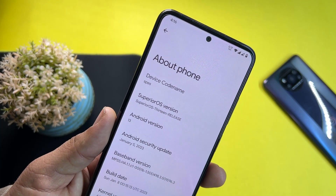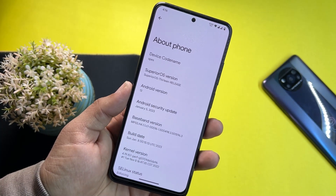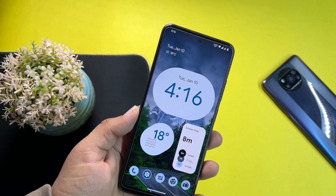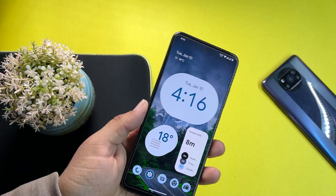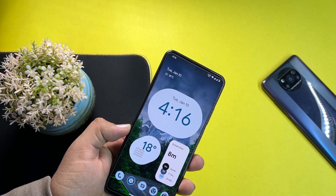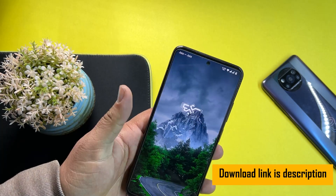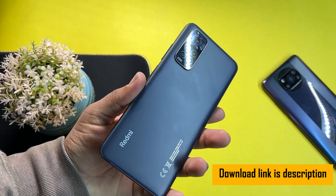In the about phone section you can check your Superior OS version, which is 13, and the security patch — 5 January 2023. The ROM is pretty much stable, there is no single bug or issue, and yes, you can use it as your daily driver. Everything is working fine — Wi-Fi, VoLTE — everything is working fine in this ROM.